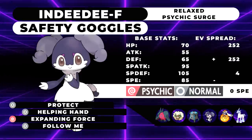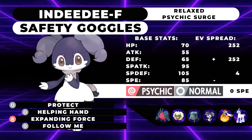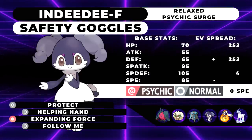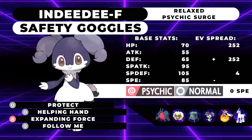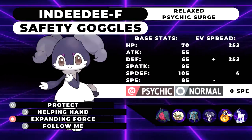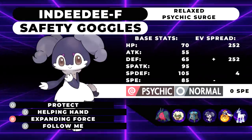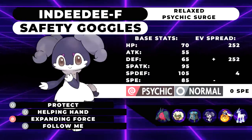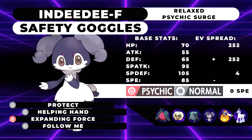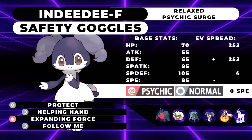The next Pokemon is Indeedee Female with Safety Goggles, Psychic Surge, with Protect, Helping Hand, Expanding Force, and Follow Me. The spread is Max HP, Max Defense with a Relaxed Nature, 4 Special Defense, and 0 Speed IVs. This guy is mainly meant to help Stakataka get Trick Room up — we Follow Me and set up Psychic Terrain so Stakataka can't be faked out or taunted, and you just go for Trick Room. On top of that, it can Helping Hand things like G-Max Cinderace to ensure its Max Pyro Ball KOs Max Metagross at plus-one defense, or Helping Hand Regidrago under Trick Room to pick up KOs on things that would resist the hit. Indeedee Female is great for countering Amoonguss and other annoying powder moves — a really important component of the Trick Room version of this team.